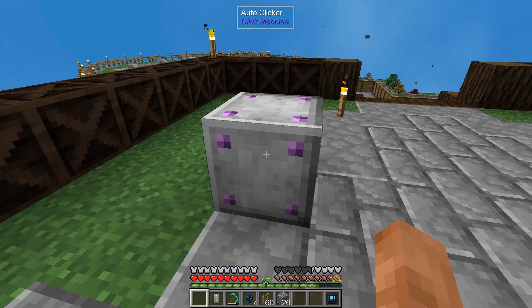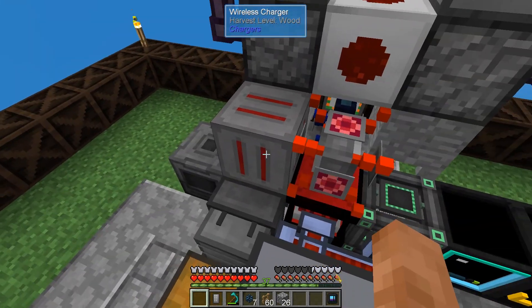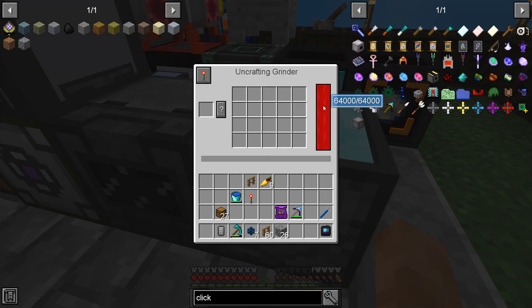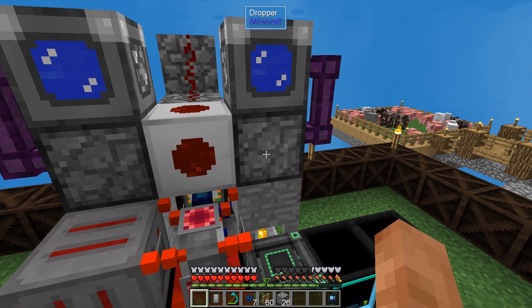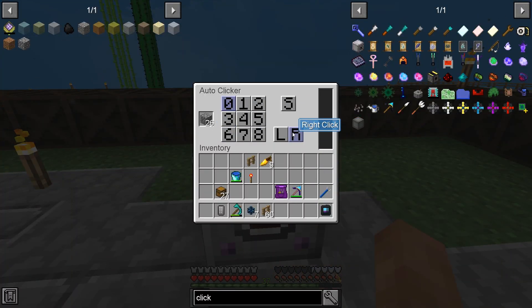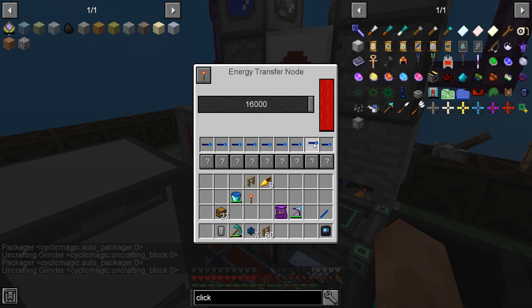We've got just the one. This auto clicker is pretty cool — it's an achievement as well. It's going to click on the block in front of it, but you can program it with different speeds, left and right clicking, whether you're sneaking or not. It does need power, so we'll need power already, which luckily we have. Maybe we should make one of these batteries while we're at it. You can set it up to one click every one tick — that's as fast as anything can click in the game.